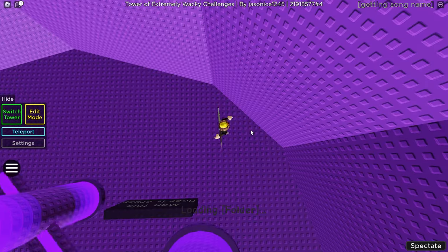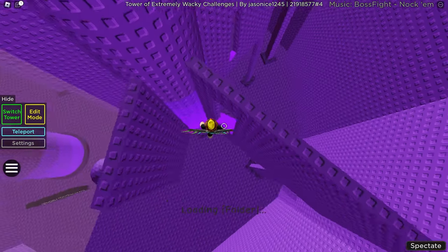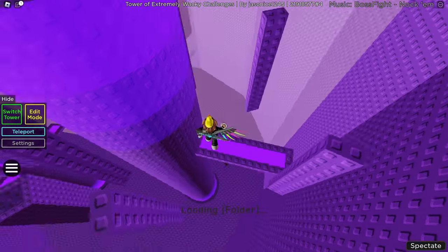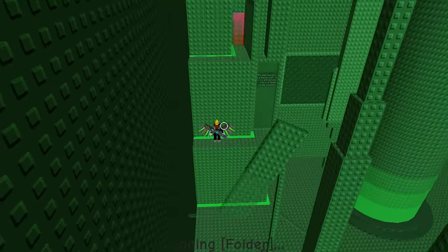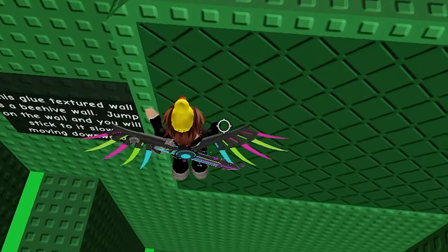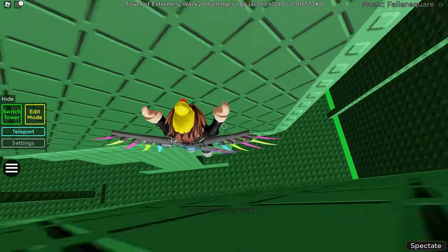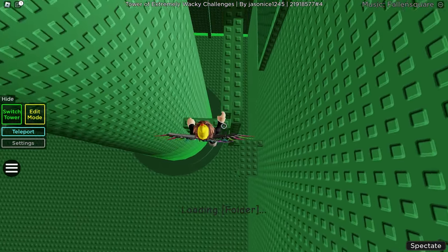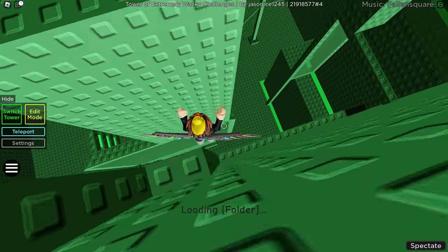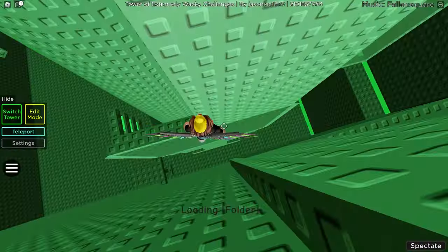After getting the button, I press the teleporter. This floor is crazy - some spinners I don't stick to and must walk alongside. One spinner I do stick to and need to avoid the others trying to knock me off. A glue-textured wall turns out to be a beehive wall - jump on it and you stick, slowly moving downward like an elevator. I need to land on the other side at the peak of my jump, trying both first and third person before eventually making it.